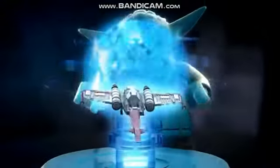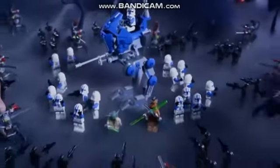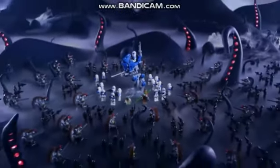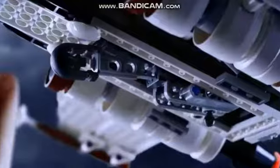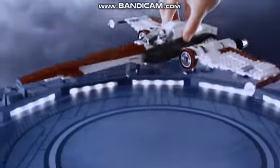New from Lego Star Wars — the battle to save the planet Umbara is on. Yoda and the clones have been ambushed by sniper droids. You can help defend them. Build the Z-95 Headhunter, load the clone pilot, stow the landing gear, arm the rocket, and lift off into action.